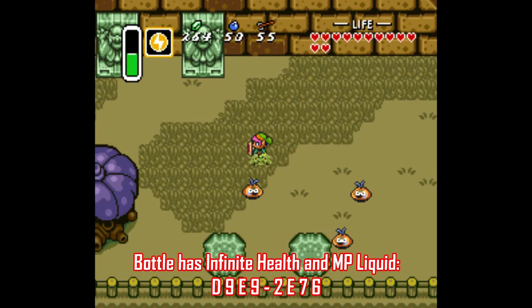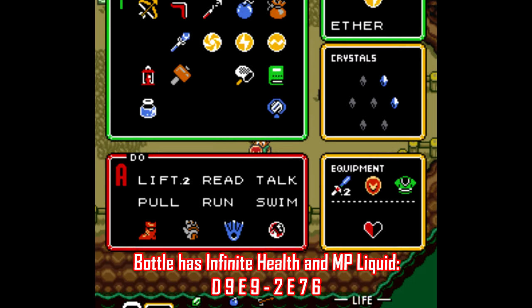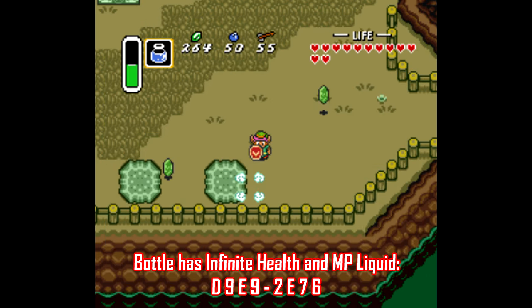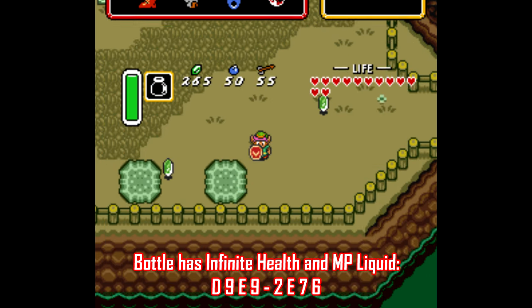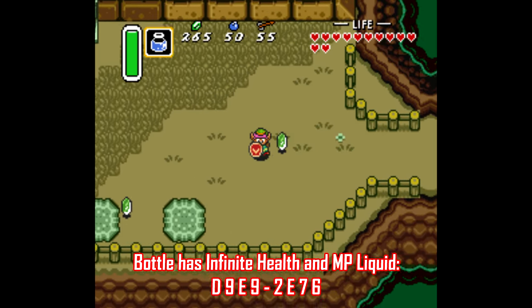Another more useful code keeps the first bottle in your inventory filled with an infinite amount of health and MP potion, just in case you want to make your adventure a little easier. But there's also a code so that some shops won't accept your money if you want to make your playthrough a bit harder.